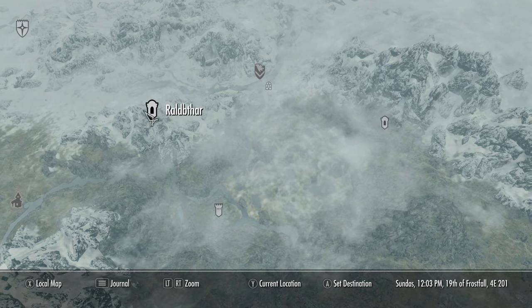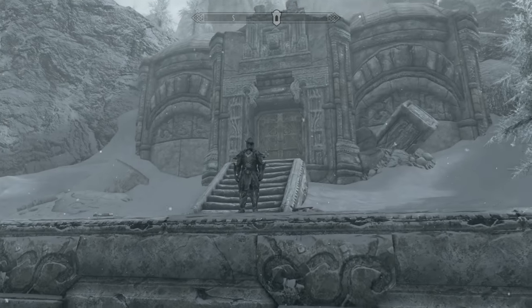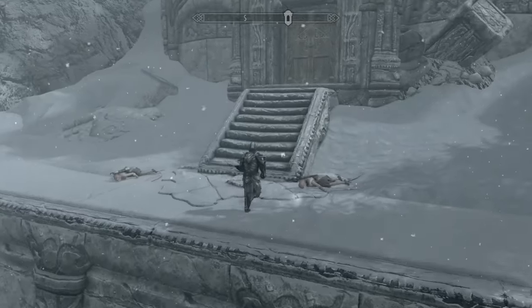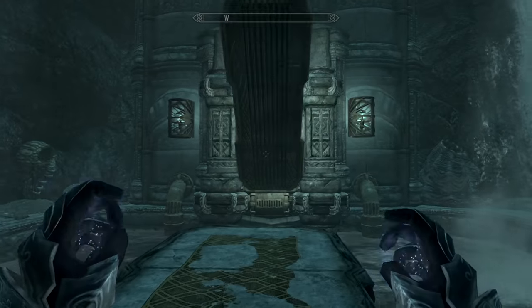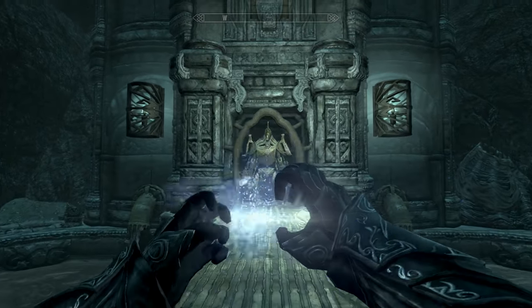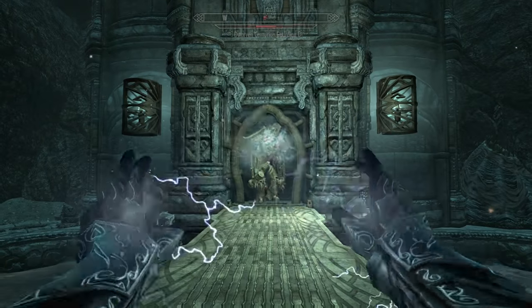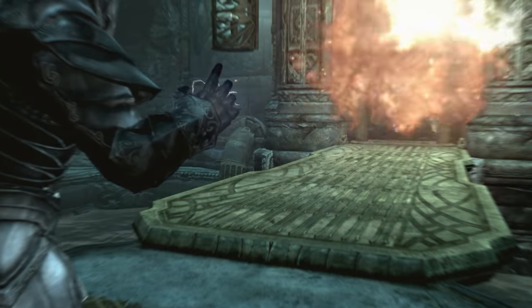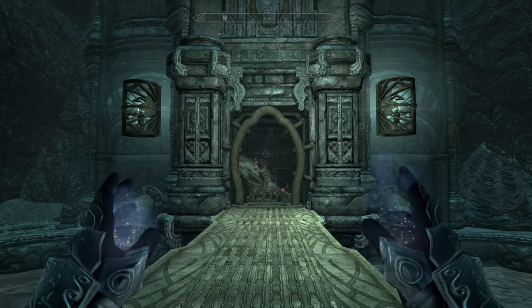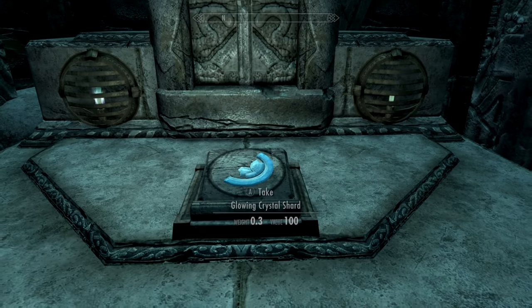Now we're headed to this Dwemer ruin. Come in, make your way down — no matter what, you should be able to handle yourself by now if you did half the stuff in this video. Grab another glowing crystal shard — that's shard number two.